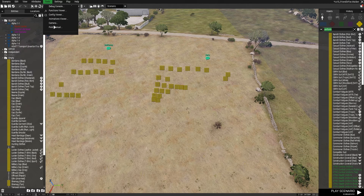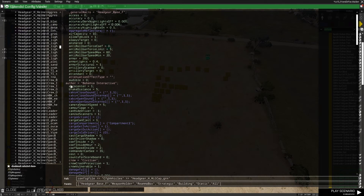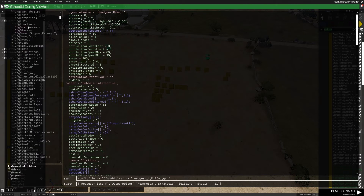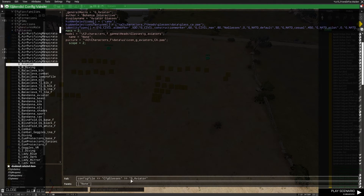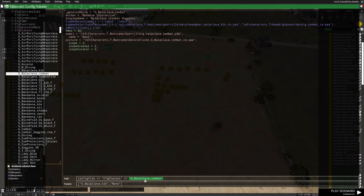I'll show you the config viewer. I went into config viewer — which is Tools > Config Viewer — and you're looking for something called CFG Glasses. We've got config glasses — let's open that up. Yeah, this is where I got them. Basically I just went down here, found aviator glasses, and simply copied and pasted from here. Same for balaclava — I realized if you double-click on the entry it automatically selects it with the quotes. So all I did was: balaclava_combat, double-click it, copy, paste into my array. That's how I got the class names for that.